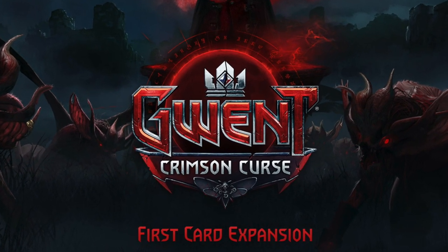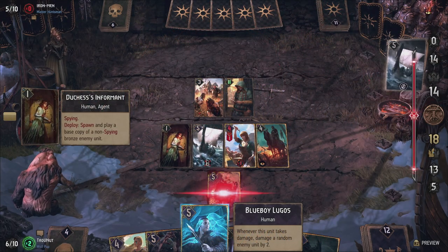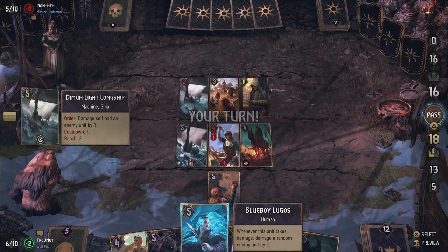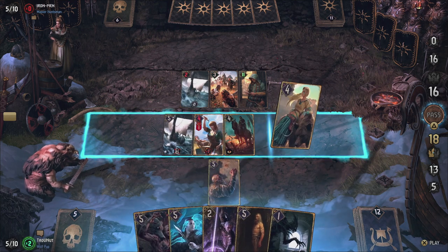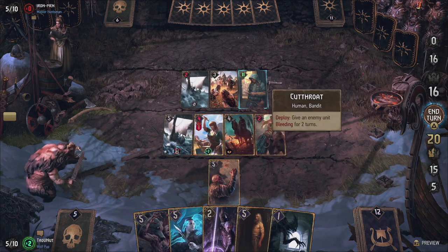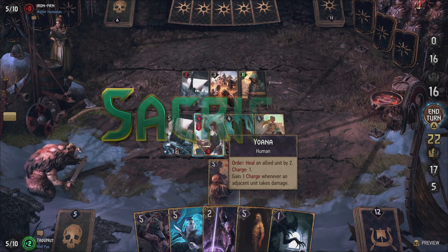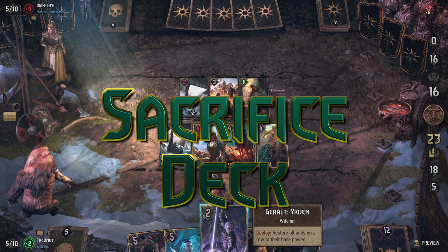Instead of just talking about the new leaders, I wanted to talk about some cool new deck ideas combining a lot of the new cards with the new leader in every episode. Most of them will be viable in both seasonal and ranked play, but all of them have a certain fun factor to them. Today we'll talk about the Sacrifice Skalige deck, under the leadership of the horrific Svalblood.